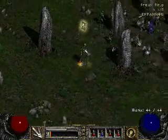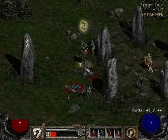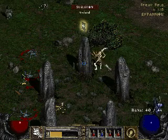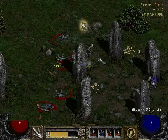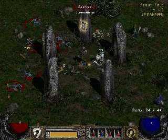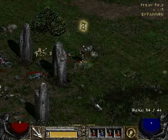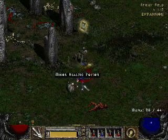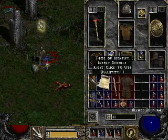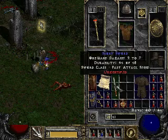The Cairn Stones! Okay, here we go. Holy Bolt! I don't really need the Cairn Stones to just be activated right away. Take that! I'm getting more and more of those drops. Not as good as my other one - way not as good, actually.